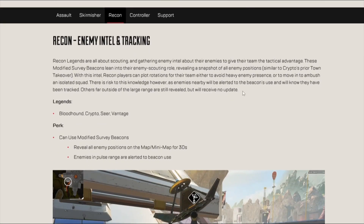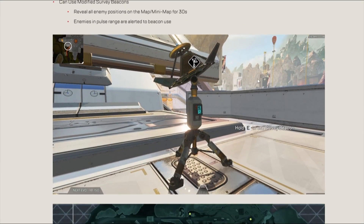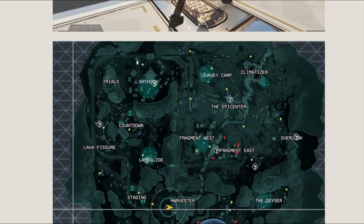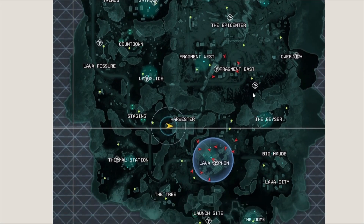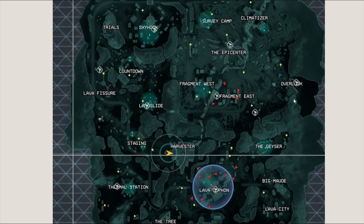We've got the recon class. This one's a bit interesting — basically with these things it allows you to scan the whole map and see where all the enemies are. That could be interesting. It also shows World's End or something like that, but everything looks the same.